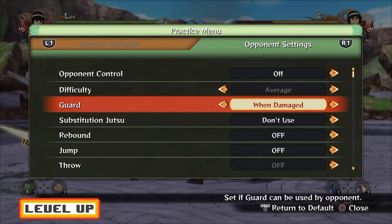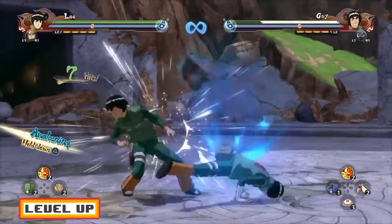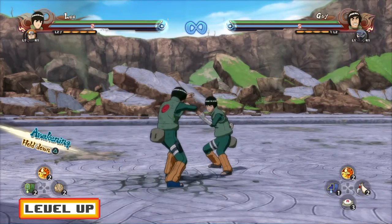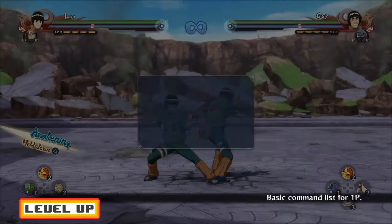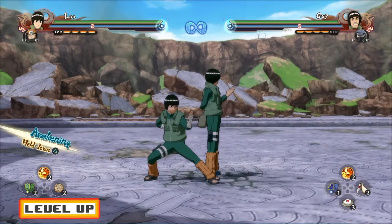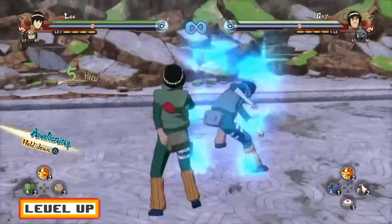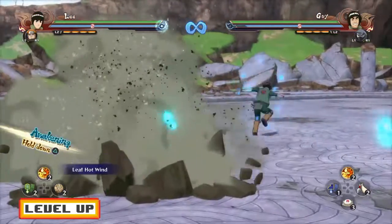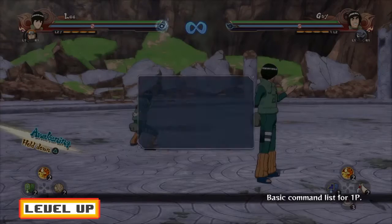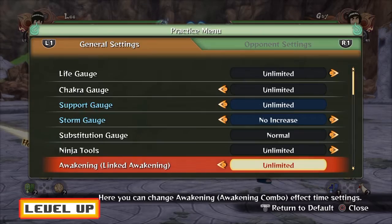One thing to note: you cannot go for an ultimate jutsu or a ninjutsu in the down combo. Now, for mid-air combo ultimate cancels — you can sometimes land the ultimate out of the mid-air combo, but I don't really recommend it because the chances of landing it are pretty low unless you time it perfectly.